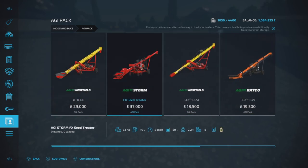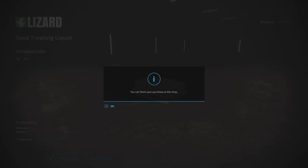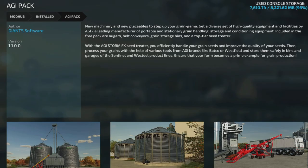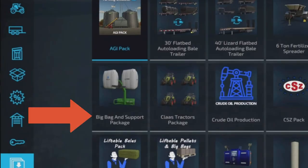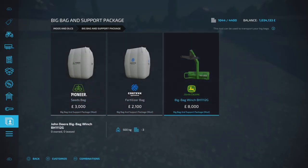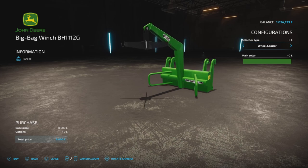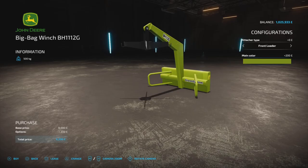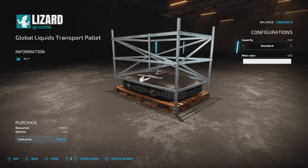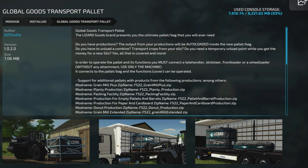The next step is to get some seeds. This is how I make seed, and this is a base game mod from Giants themselves. You just need that seed treatment — and there it is, the AGI pack from Giant Software. It's a cool little bit of kit. I can't remember who this was, sorry guys, but it's a big pack — I'll have to try and add that in. It's the big bag and hook, or something like that I think it was called. This is the Global Bags — I've got this on every single map. Love this mod, so versatile.